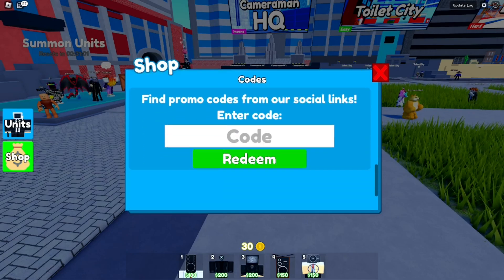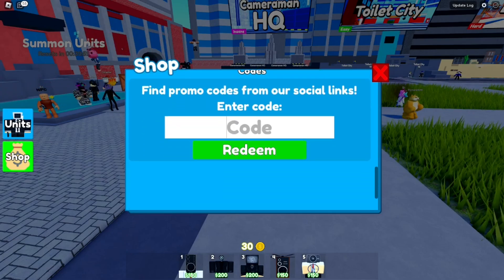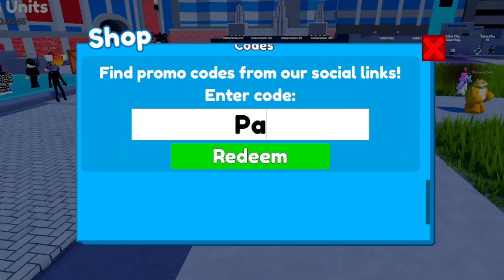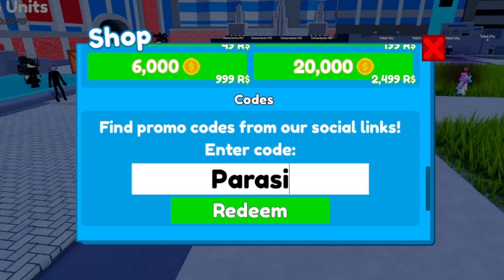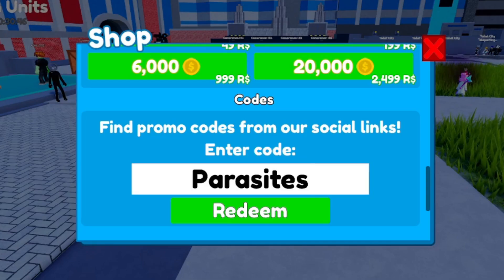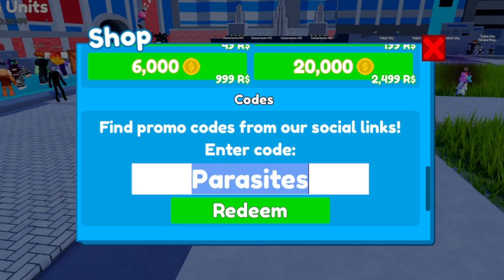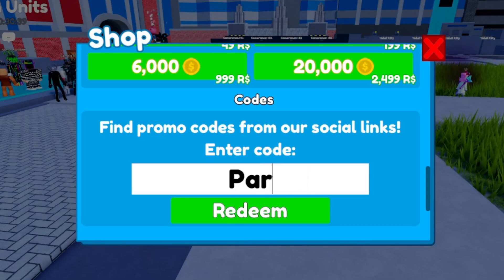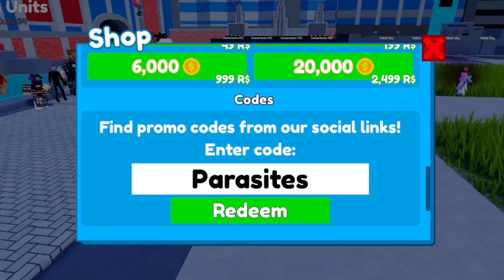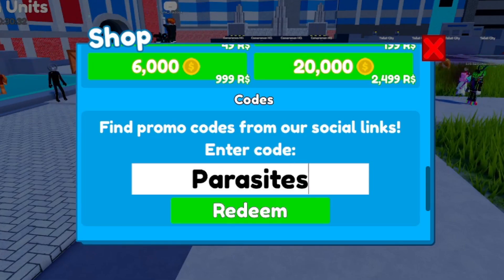Now we're getting into the codes. The very first code is called 'parasite' — all caps P, lowercase a-r-a-s-i-t-e-s. Code: PARASITEs. This is a brand new code from the brand new update and it should give you 200 coins.